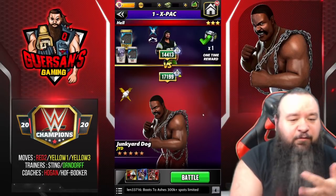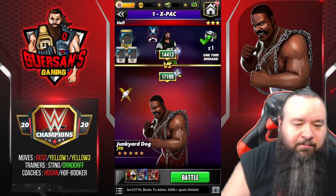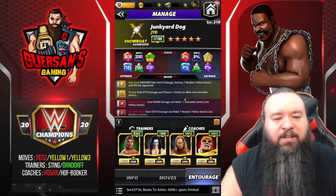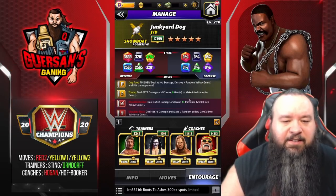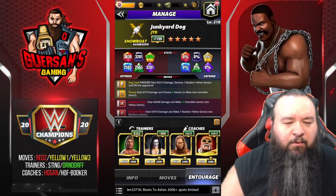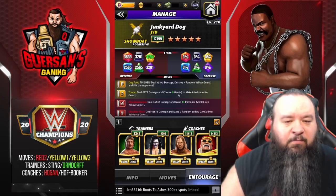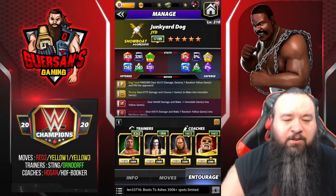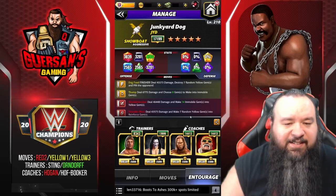Now imagine if you actually put a strap on him and like double fury for another 40% — that's a ton of damage on gems. Also I said we're making 14 immobile — actually we're making 10. That's a display bug because the actual move makes eight. Orndorff makes four extra immobile, and it also shows four extra here. But we're making eight, Booker gives one extra, Ogen gives one extra — so that's 10, not 14.